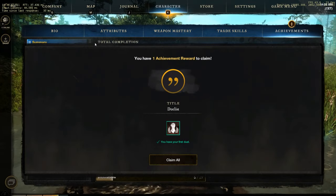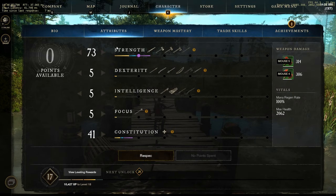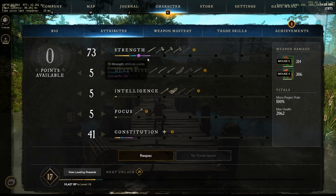Let's take a quick look at the actual attribute points. I got 73 points in strength, 5 each on dexterity, intelligence and focus, and 41 constitution. Keep in mind I'm level 17 here, so I have a little bit more points, but most of your points should be in strength and in constitution for more HP. Strength for more damage, by the way.